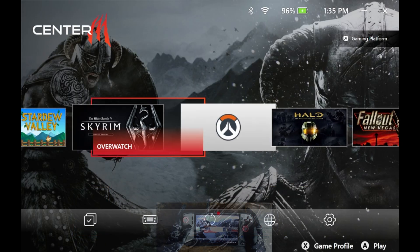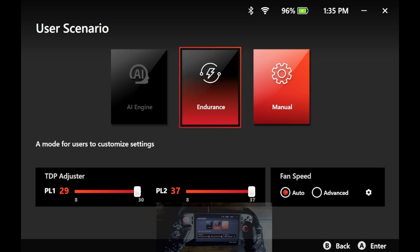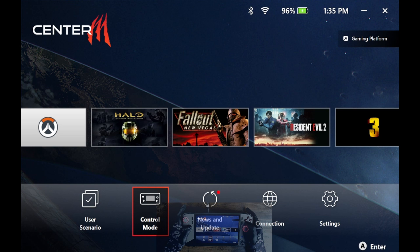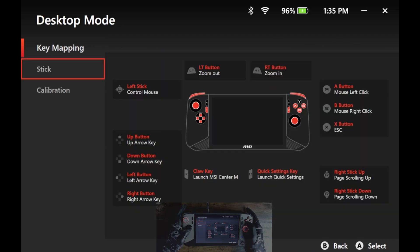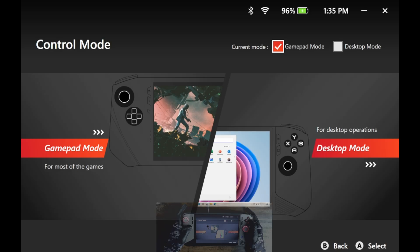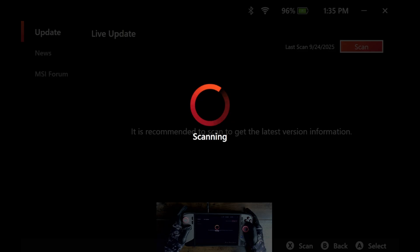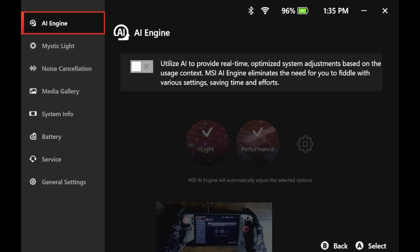Now I'm able to cycle through the options. Let's try to change the user scenario to endurance mode — it seems to be switching nicely. Let's go in and access the control modes. We're able to unmap and remap the keys. Can we switch to desktop mode? Looks like that's working. Let's check for any additional updates — everything's up to date.